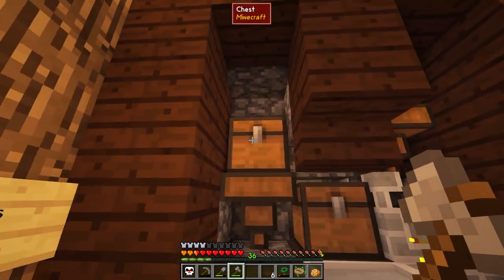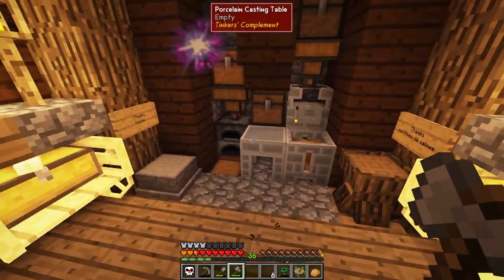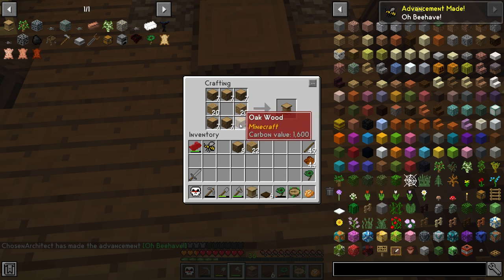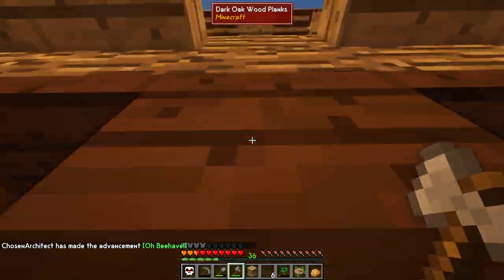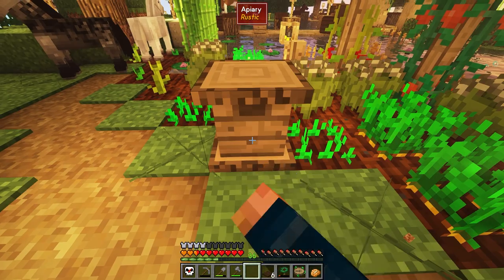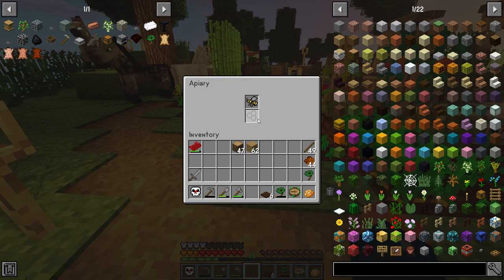I'm going to put some coal into our hopper and then some clay. Before we end, I definitely want to get an Immersive Engineering setup going. I don't want to forget about the bee — I need to make at least one apiary for right now and just throw the bee in it. That's all you have to do to get things started. I'll place it near my rustic crops and place the bee in, and now we have a beehive.